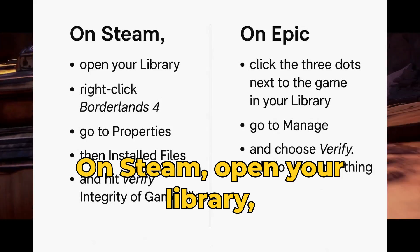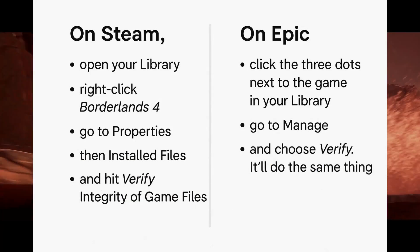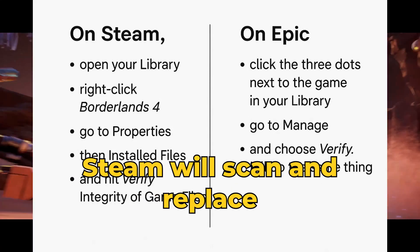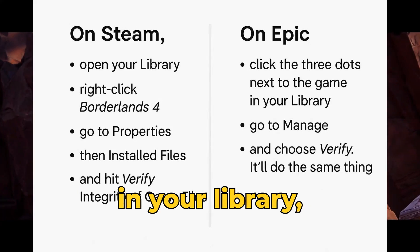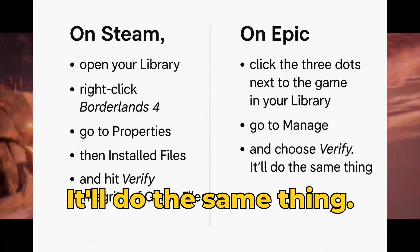Another important step is verifying your game files. On Steam, open your library, right-click Borderlands 4, go to Properties, then Installed Files, and hit Verify Integrity of Game Files — Steam will scan and replace anything that's broken. On Epic, click the three dots next to the game in your library, go to Manage, and choose Verify. It'll do the same thing.